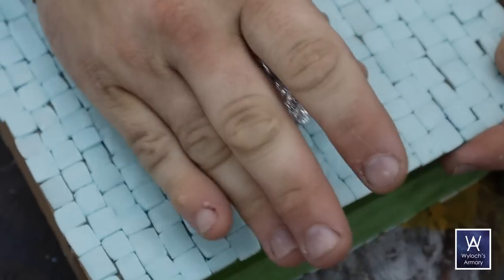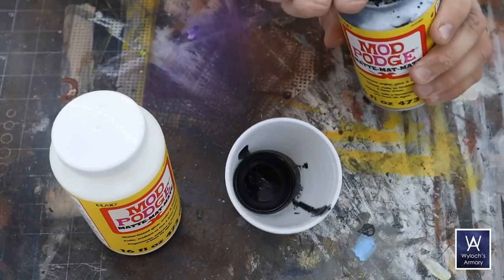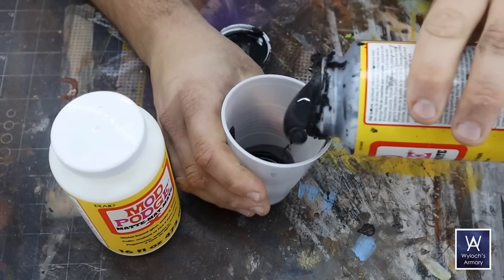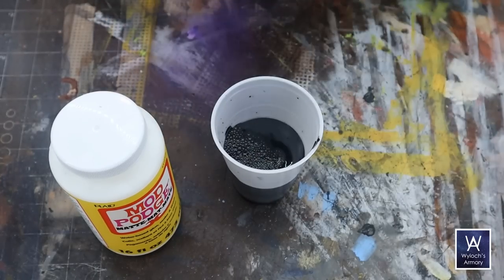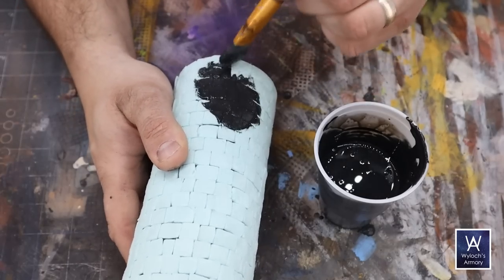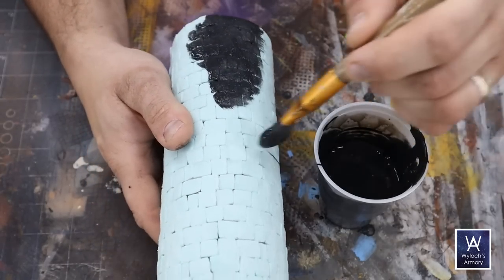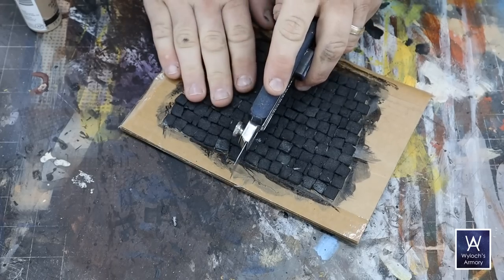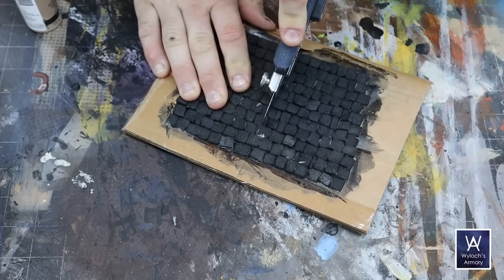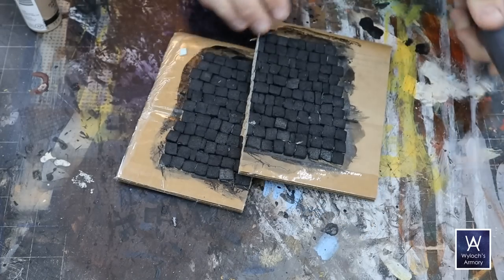As an initial sealant and primer for these fragile foam bricks I use Mod Podge, tinted with a little bit of black paint just to help me see where I've been already, and this gets slathered on. I'm actually using a brush from a makeup kit — it's very thick, the bristles are soft, excellent hobby hack. I also prepared a test swatch of bricks on some junk cardboard, cut it in half so I can have two tests going on at the same time. Then I began experimenting with colors and techniques.